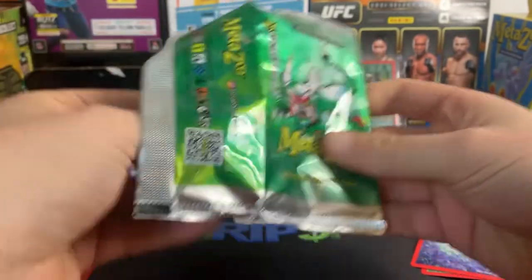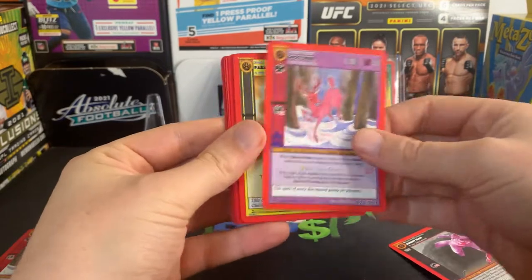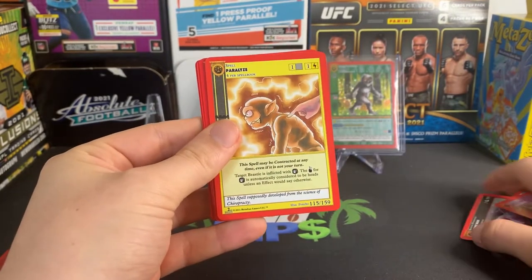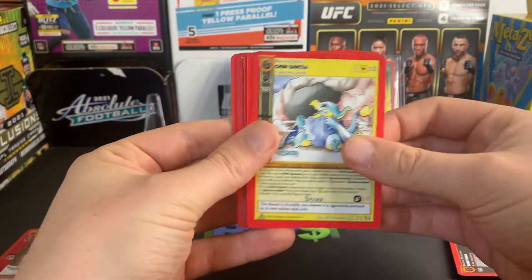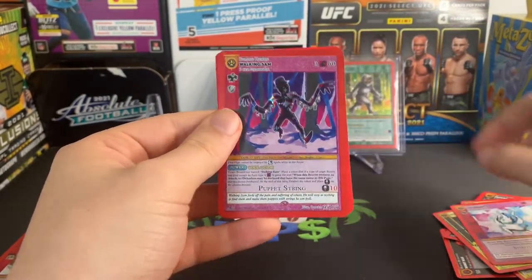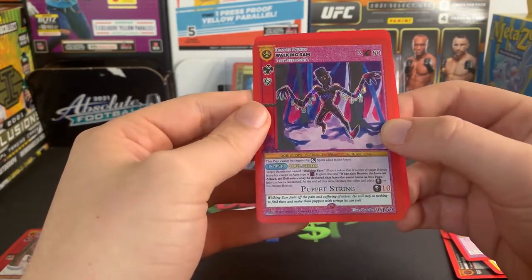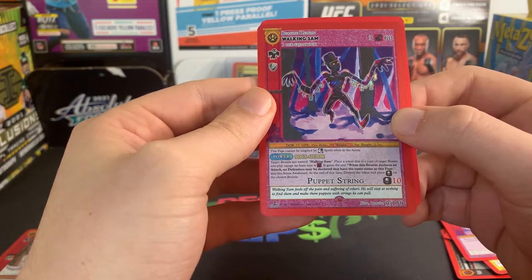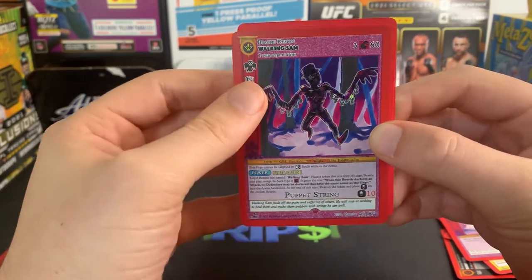Remember, if you stick around till the end of the video, I will show you how much some of these cards go for — the biggest hits I get, what they're selling for right now on eBay. See if I got my money's worth here. The Spookster. We got Walking Sam, Reverse Hollow. Walking Sam feeds off pain and suffering of others — he will stop at nothing to find them and make them puppets with strings he can pull.